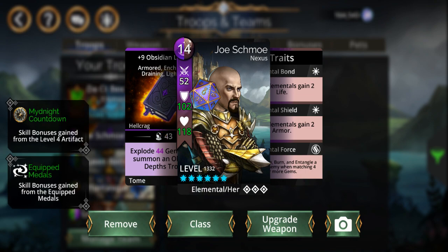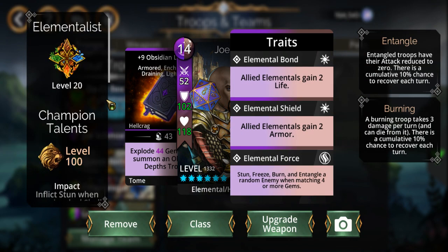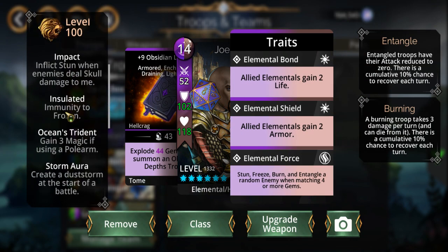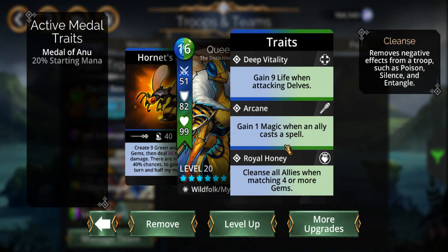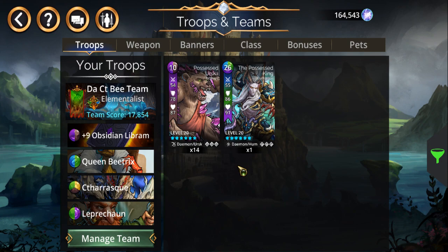In the other team I kind of have my hero at the top as Elementalist — Rock Solid, and all that good stuff — stunning, freeze, and burn. On top of that it's also got some cleanse, which my CT team doesn't, not to my knowledge. So it's just a more solid delve team overall.